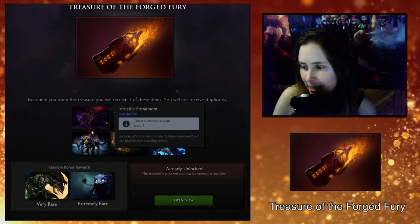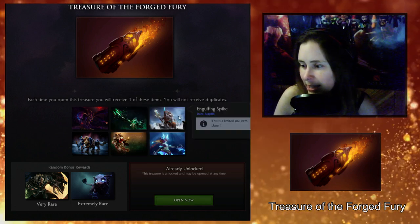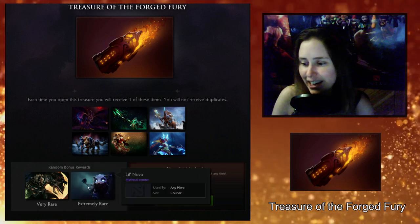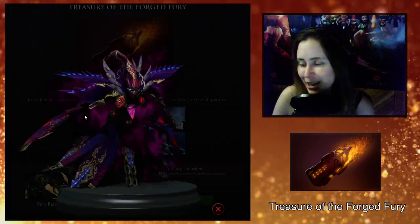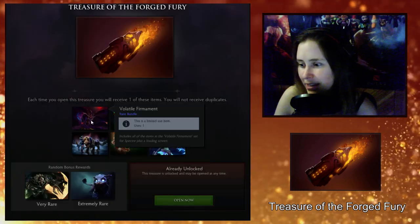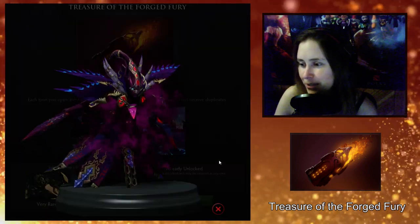There are six items that are guaranteed in here, so I'm gonna take a quick look at those. I actually got 12 of the treasures because for the first time in a while I kind of want one of the bonus rewards — but I'll get there in a second. The first thing in the set is the Volatile Firmament for Spectre.